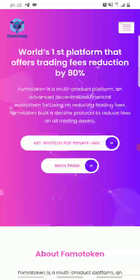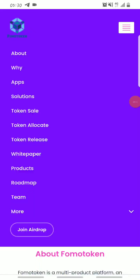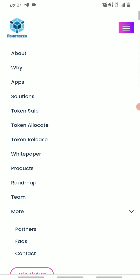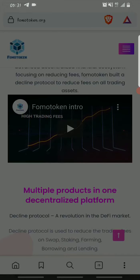Now let's get to how you can claim the airdrop. To join the airdrop, click on the menu icon — those four lines in the top right-hand corner. A menu will come up where you can join the private sale to buy tokens, check out the whitepaper, check out the FAQs for frequently asked questions, and click on 'Join Airdrop.' Once you click on Join Airdrop, it will open up a form for you to fill in your details.